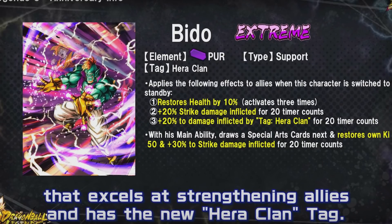All those characters looked really clean - there are little tidbits that could easily be missed, but all in all they look really clean. Nice to see that version of Trunks here too - that one punch through the gut moment against Goku was easily one of his coldest moments. Starting with Bido, he is a support type purple. When this character switches to standby, he heals allies by 10%, plus 20 to strike damage inflicted for 20 timer counts, and an additional 20 damage inflicted by the Hera Clan tag for 20 timer counts.